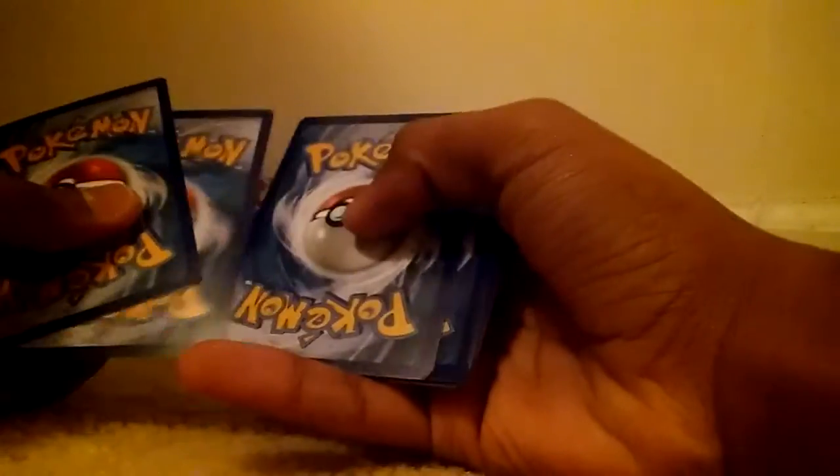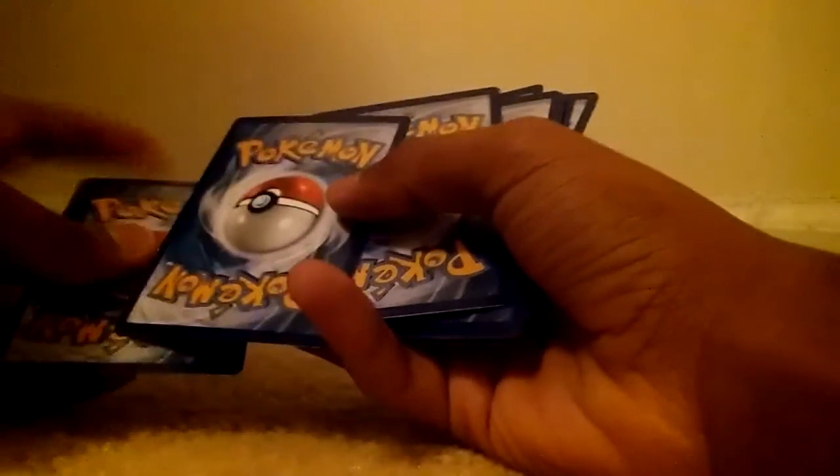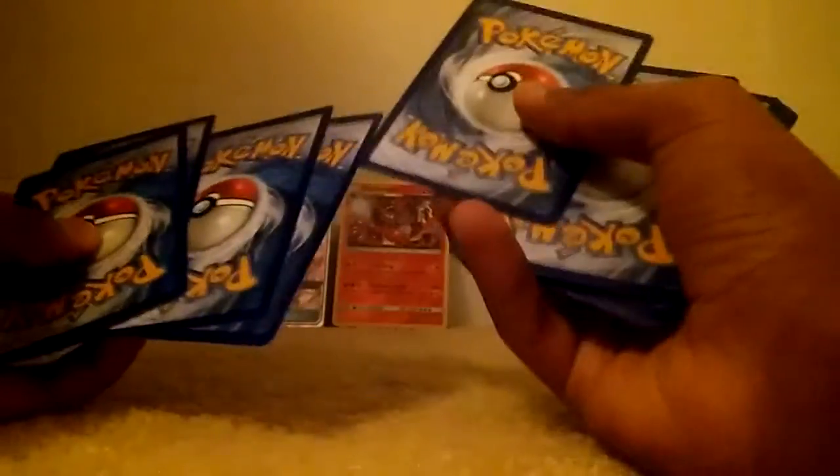Alright, so next we got ourselves a Solgaleo pack. Oh — nope, don't look at the code, someone's gonna use that. Okay, so how does the trick work then? One, two — okay, so the second one goes back here, because that was the rare Umbreon — and then one, two, and then this one should go right here, that's how it should work. So we got a Litten.